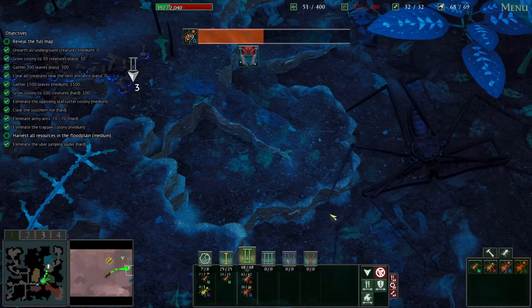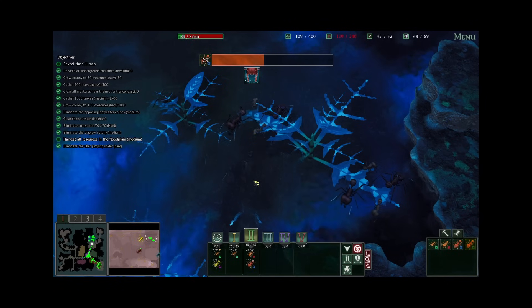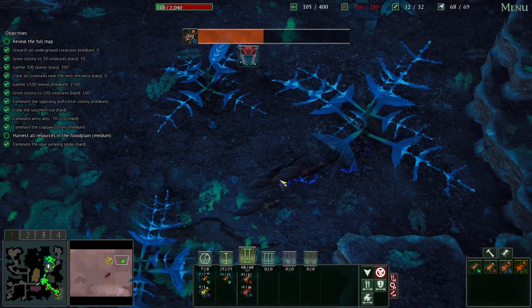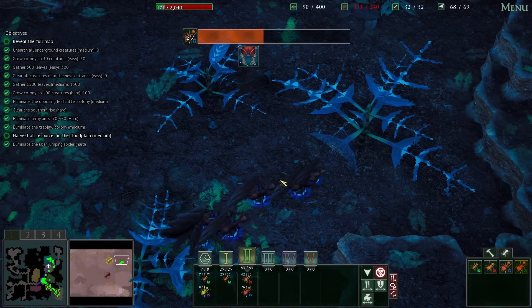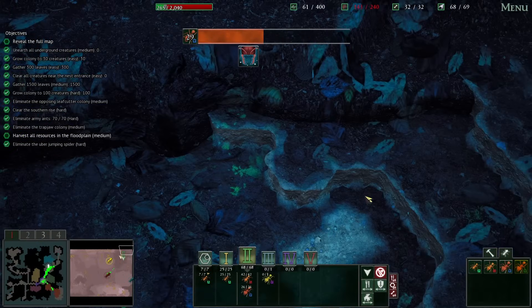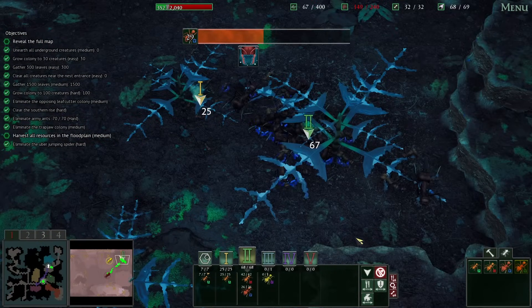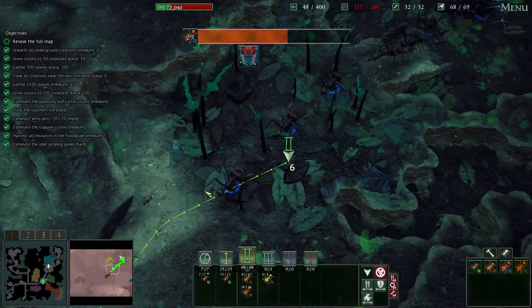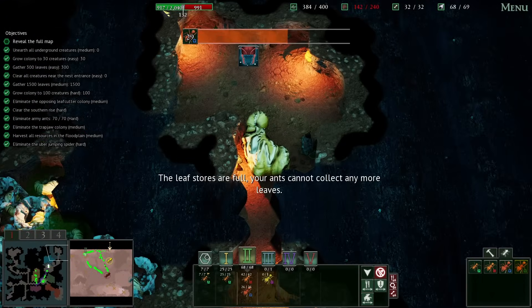This guy's not going anywhere. Oh — oh gosh. That was very bad. Flood waters just came at the worst time. Wiped out so many of my dudes. And I still haven't harvested all the resources. There's no plants left in here. Okay, I guess there's some, but not much. There we go, all of them are done. Everyone out of the floodplains.